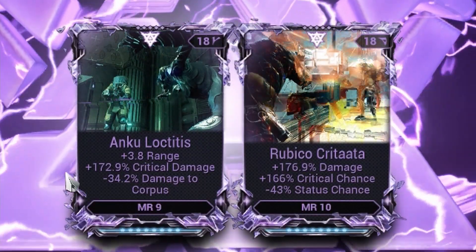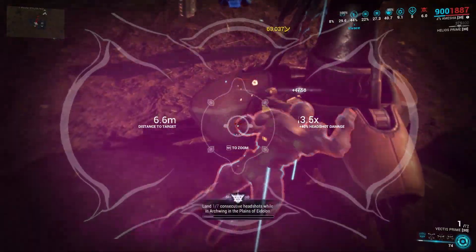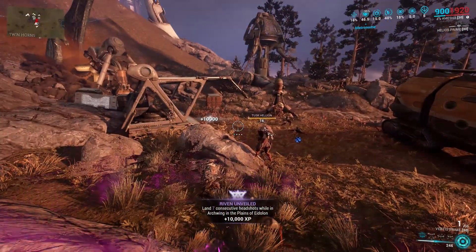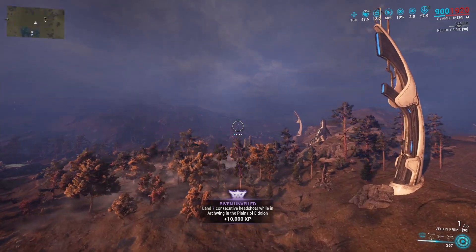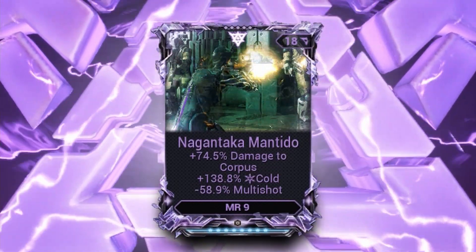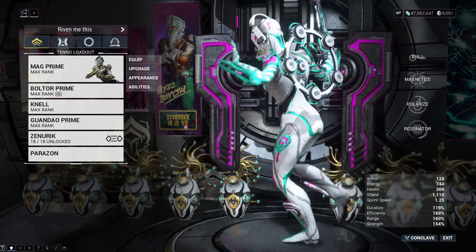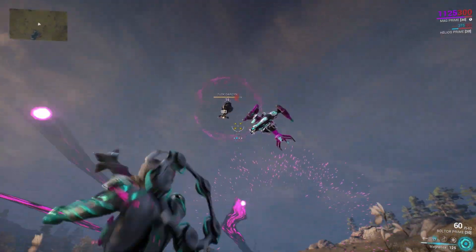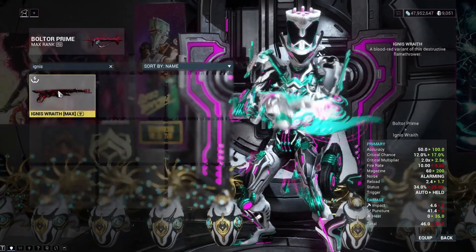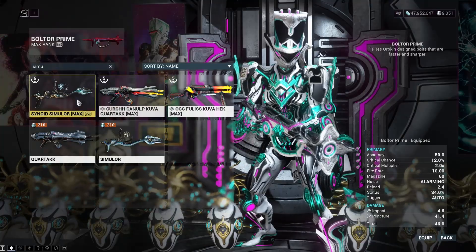Rubico Riven. I still got one of these to knock out, so it's time for a lightning round. It's so much easier when you don't have to worry about status. I actually already have a Riven for every single bow, including that one. Killing Dargan pilots before they hit the ground. Easy mode for this is Mag: magnetize them and shoot with something that has travel time, like the Boltor or Simulor. I'm not doing it that way.